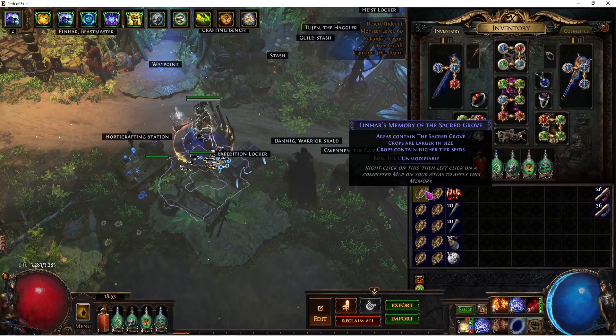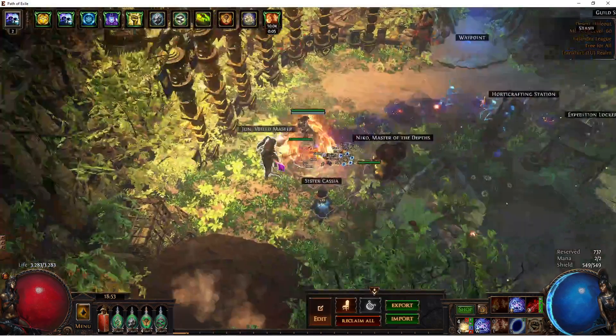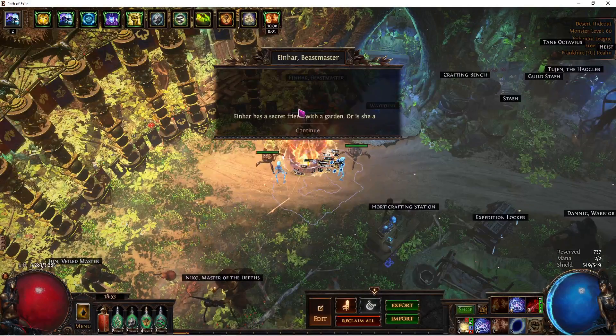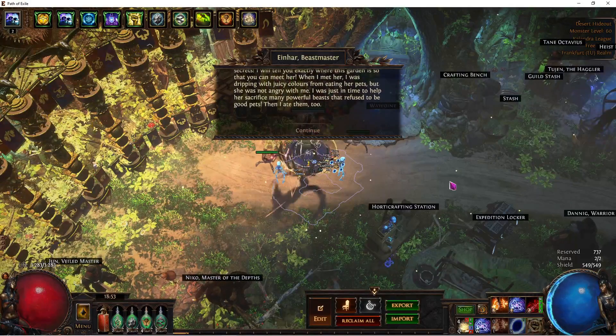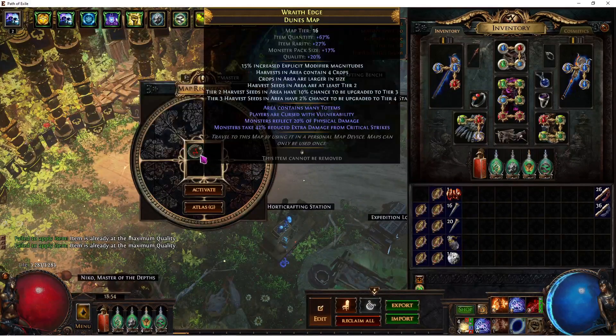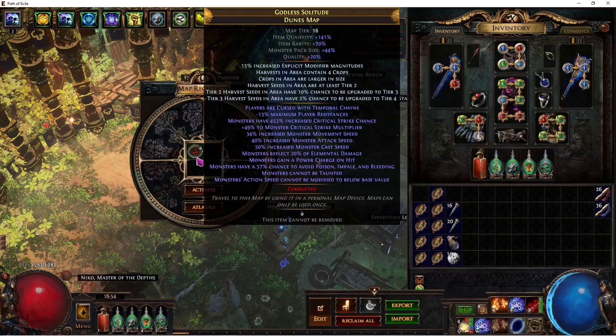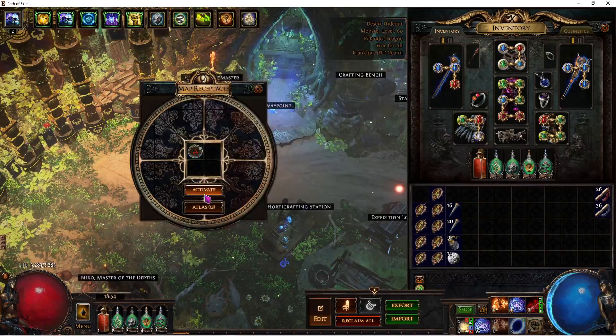So how do you use these? You right-click on them as it says, open your atlas and then put them somewhere where you want them. In my case I'm just going to go with this chain up here — Dunes, Wastepool, Vault, and Gravetroth — although it doesn't really matter because you really only want the memory. Then I'm going to go ahead and talk to Einhar, he does some backstory stuff, then you get your map, you can roll your map, and then alchemy it. I can run pretty much any mods on this build because it's a Trapper, so I don't care about Reflect. Then I'm going to vaal them to get as much quantity as I can, and hopefully get as much out of these seeds as I can.